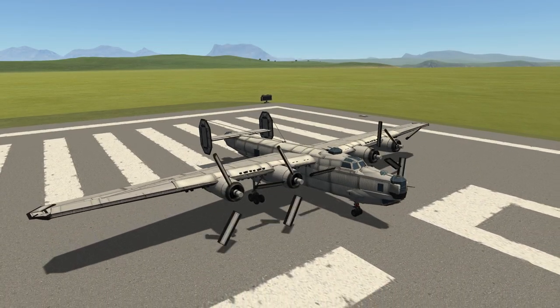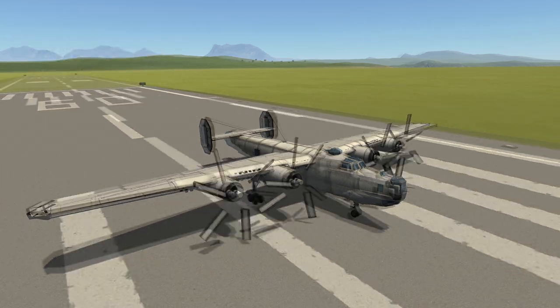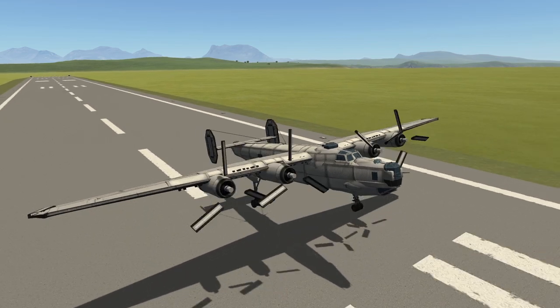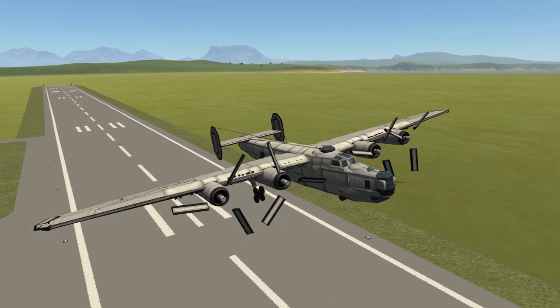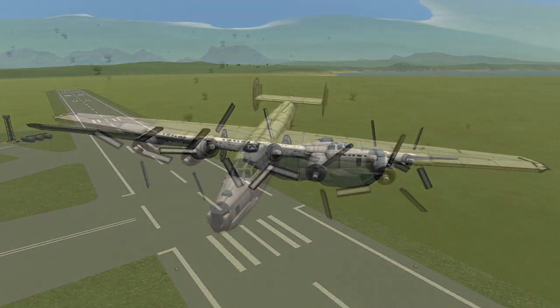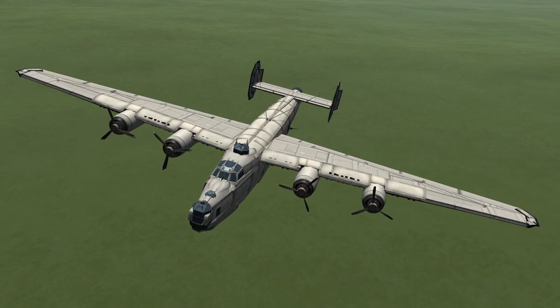Lastly, we see the B-24 Liberator made by Phantom Aerospace. Phantom has made this totally from stock, including some Krakentech engines for propulsion. On top of this, the craft is incredibly detailed and really nice to fly. It was so easy to fly that I had spare time to experiment with some Breaking Ground propellers and made it so the dorsal turret could rotate.